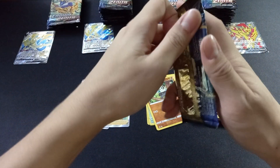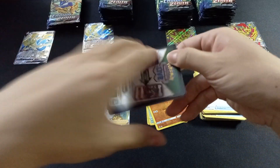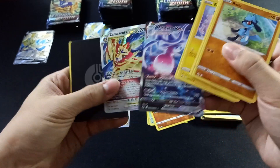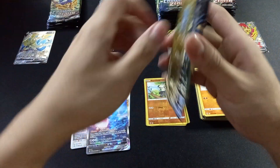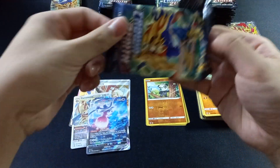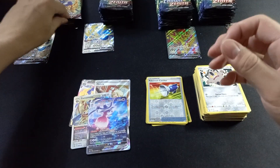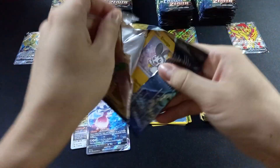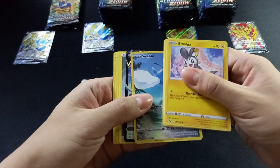I'm missing Gloom, Wailord, Graveler, and Digging-Goo as normal reverse foil cards. For reverse foil energy, I'm missing water and psychic. I still need a full art — that's Eliza Spark — and for the Galarian Gallery I'm missing Entei, Colores, Gardenia, Vigor, and Golden Dialga.